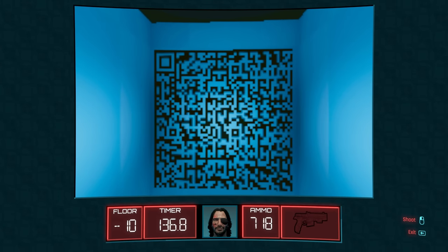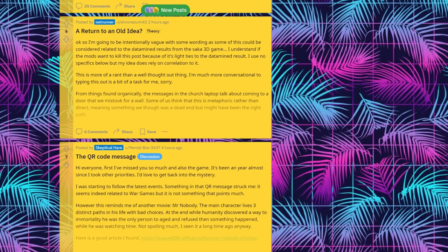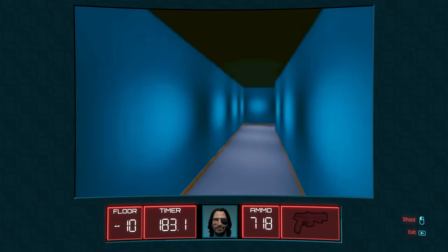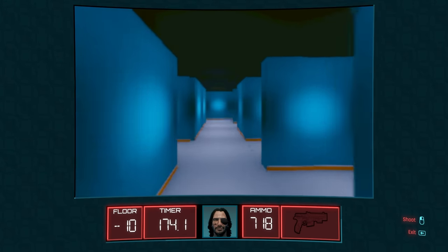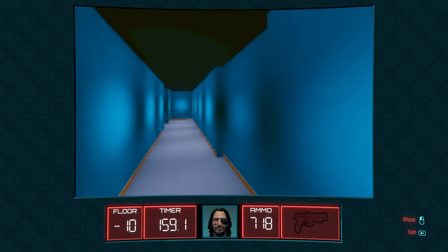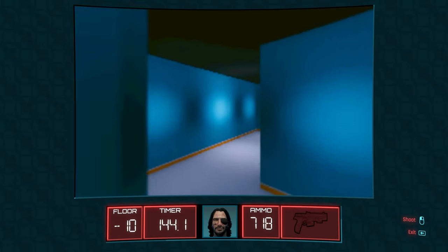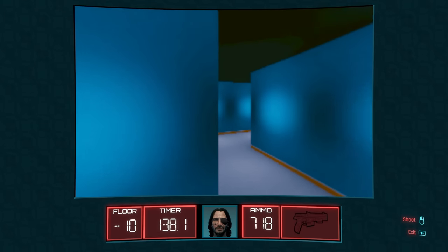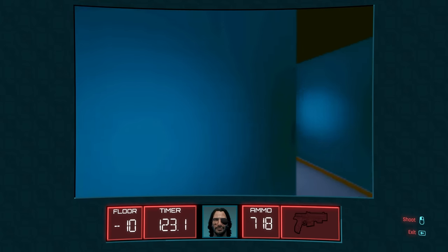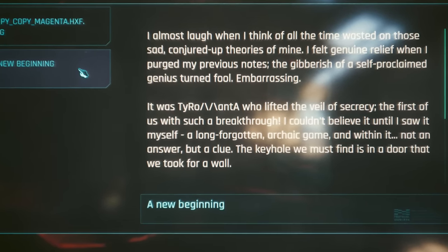I'm not taking credit for discovering any of this — this was all found as a joint effort by a lot of clever people over on the subreddit, which you can check out down below. The hardest part about this next step is just how little time we have remaining to complete the maze. Remember, we had to wait before for the timer to tick down. And believe me, even after pretty much memorising the correct route, it's still one hell of a time squeeze, made infinitely more difficult still without a map, given that half of the passageways you have to take are actually hidden behind doors that we took for walls.